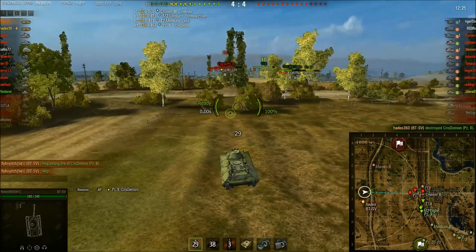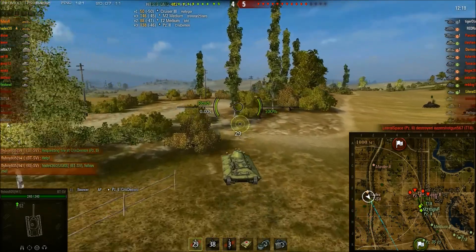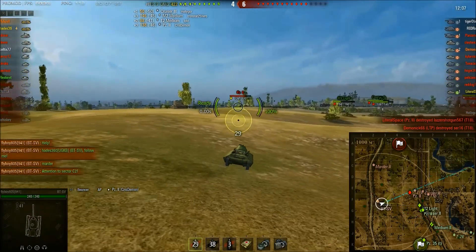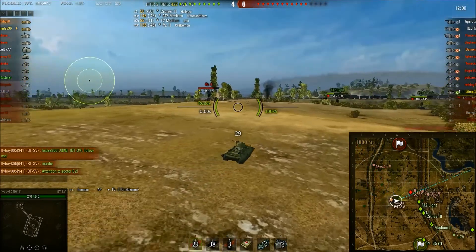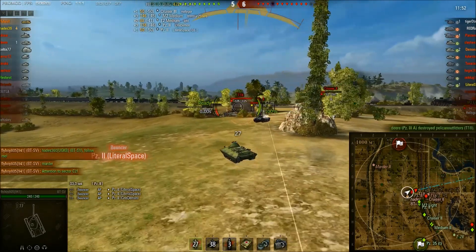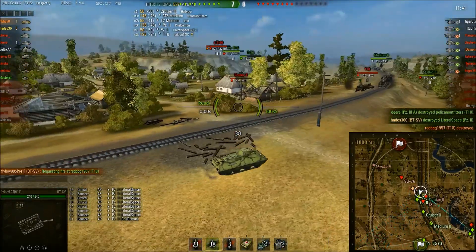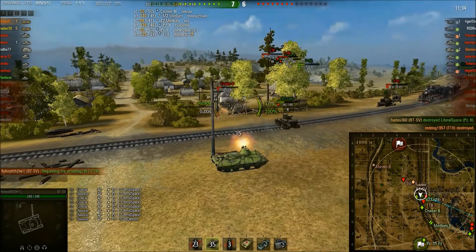The LTP that was on this flank is dead — just the two BTSVs on the 1-2 lines. They know there's a Martyr in the bushes ahead of them, so they're not going to deal with the Martyr head-on. They decide to relocate. PZ-2 is bouncing on Hades. Hades is up to four kills, and look at all those bounces. Flyboy very cleverly goes for the T-18, who is a priority target, and ends up getting his first kill. Hades is up to five kills, focused on the Cruiser 2, and accidentally bumps into the M2 light.